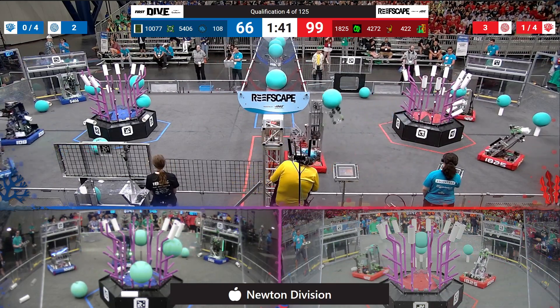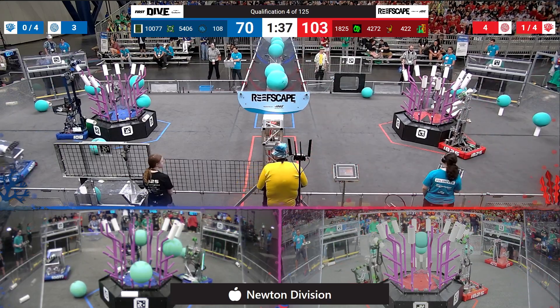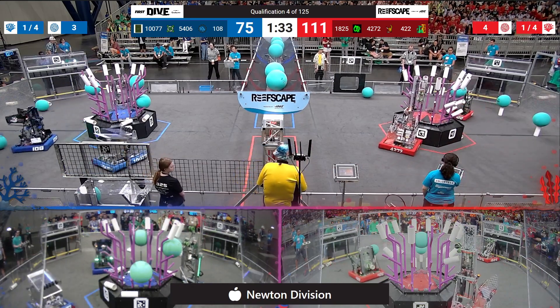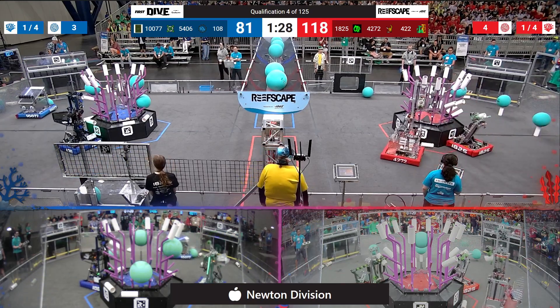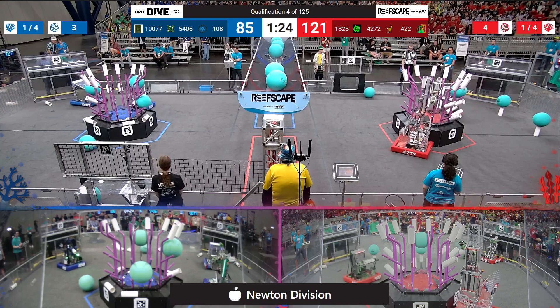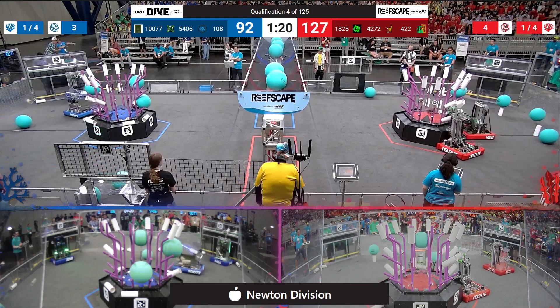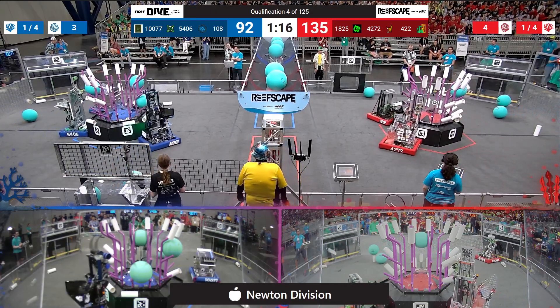And you can see there, Perry the Periscope Robot as they lean up and eject right onto the peg. On the blue alliance side, 108 unimpeded, coming up and scoring on the scoring table side of the field with Coral up on level 3 now. Blue alliance does have one out of four completed, so does the red alliance — each with the top row, level 4, completed.